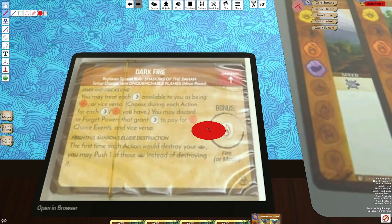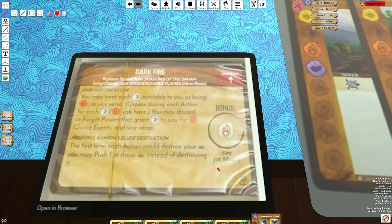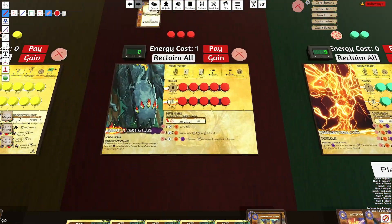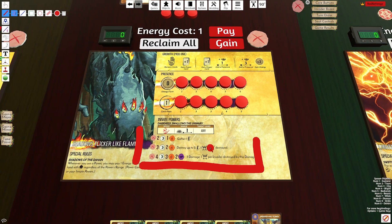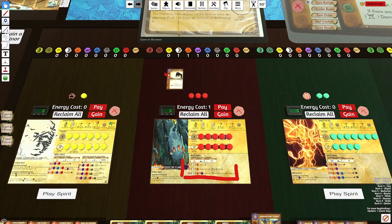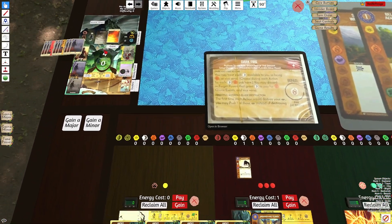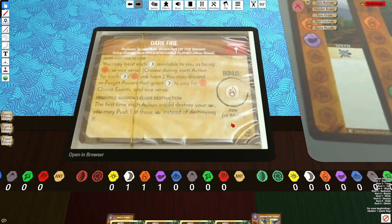In addition, we gain a free element every turn — moon or fire. This extra element is going to allow these innates to be hit a lot easier, or at least increase the flexibility of hitting them. Maybe I don't have to play two perfect element cards; I can play one of them and a drafted card, and still hit this innate because of the flexibility of the elements.